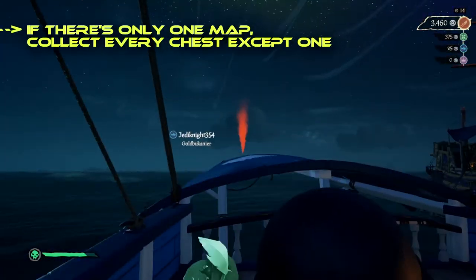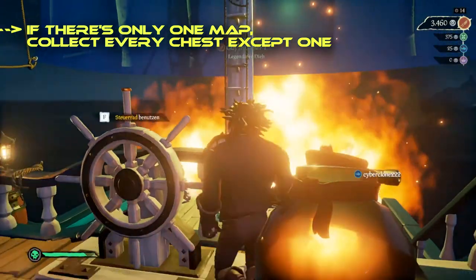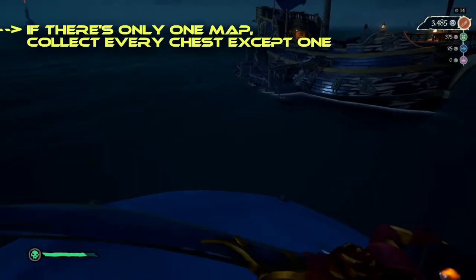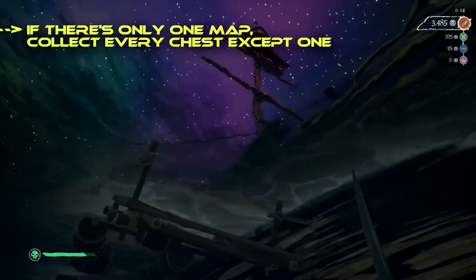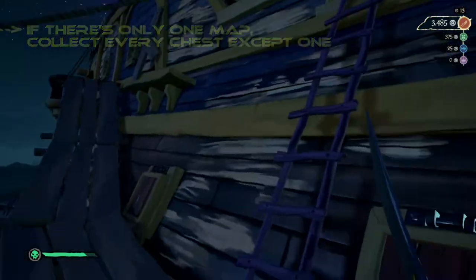The last tip I can give you is for when, for example, four chests spawn on the island. Try to get three of those, so the map doesn't reset and therefore give the enemy an opportunity to get more chests than you. That way they are forced to go to the island and dig up that last chest before they are able to go collect more.